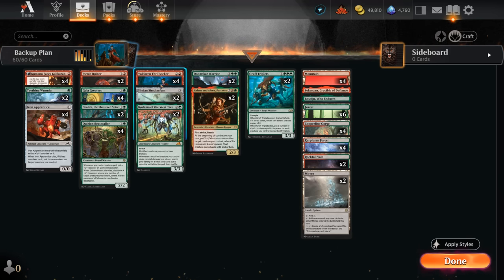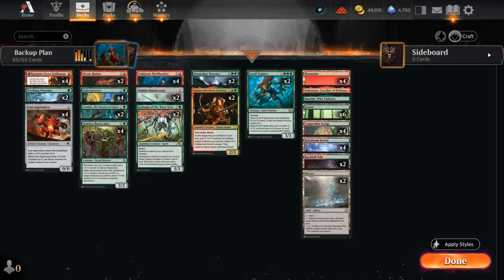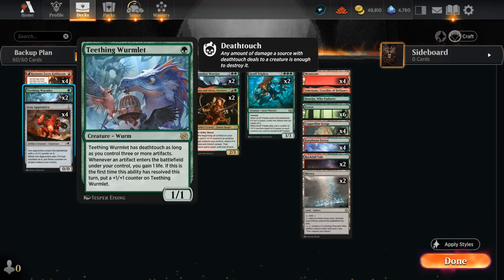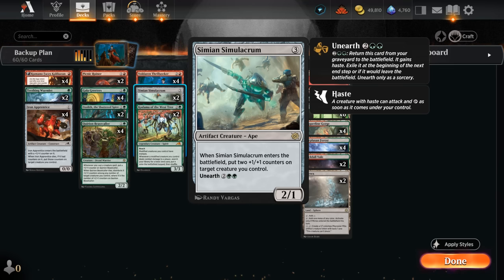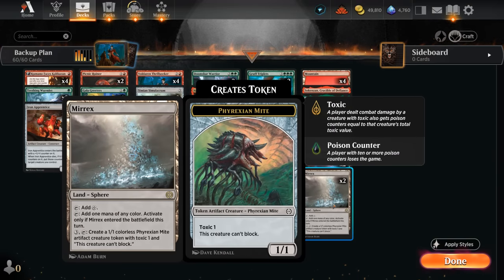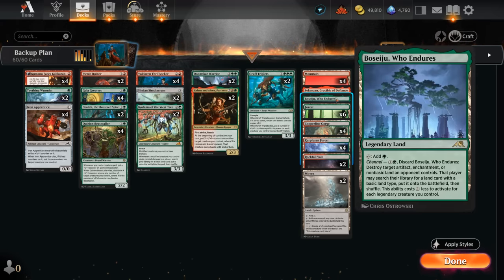We've got two copies of Simeon Simulacrum and Iron Apprentice at one mana as artifact creatures — these are all ways of potentially triggering our Teething Wormlet, which plays well alongside Ozzolith, giving it two +1/+1 counters right away and gaining a little extra life. We're not playing the full playset since we don't have a ton of artifacts overall. Kumano also makes perfect sense here as a nice aggressive card generating additional +1/+1 counters. Simulacrum can also unearth from the graveyard. The mana base has two copies of Merex, which can generate artifact tokens in the late game to trigger the Wormlet, plus plenty of red-green dual lands and channel lands for added interaction.